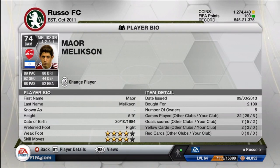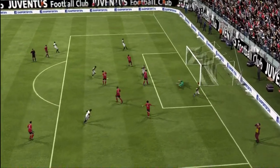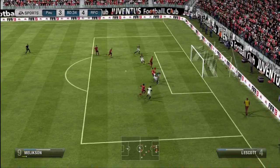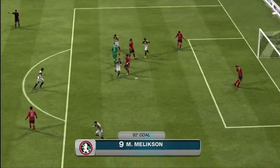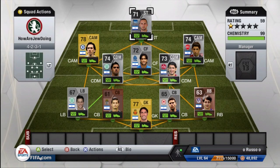Moving on to a guy I did a hidden gem review on — Maur Melchison — who is absolutely excellent. 89 pace, 80 dribbling, 62 shooting, 44 defense, 68 passing, and 52 heading — four-star weak foot and four-star skill, which is absolutely amazing. I did notice a difference in this card compared to his other one; I also played his other card at center forward rather than CAM, which could have been the difference. He's a little more expensive now because he's in League One after a transfer, but at 2,100 coins he should be within most budgets.